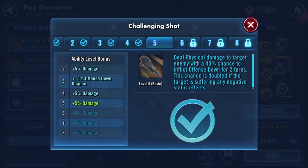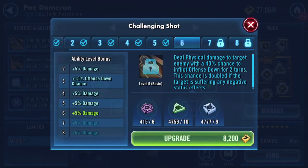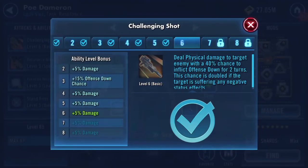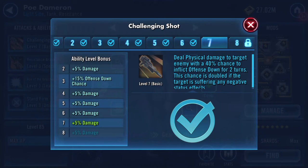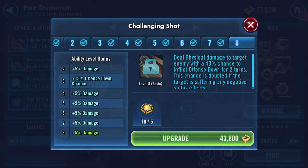As you know if you've watched most of my gearing ups, I normally take them up to gear ability level 7, and then it's all down to the Omega shortages and who gets what. But let's see what he does — still physical damage to target enemy.